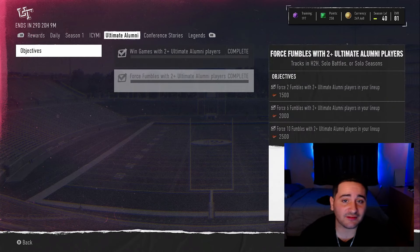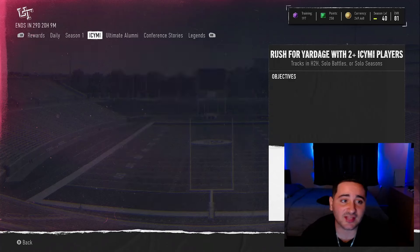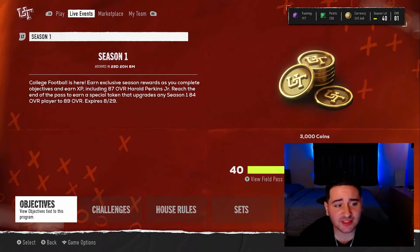That is pretty much it for the best way to level up in CFB right now — put these guys in your lineup and play Solo Seasons. That is the best way if you really want to level up fast.